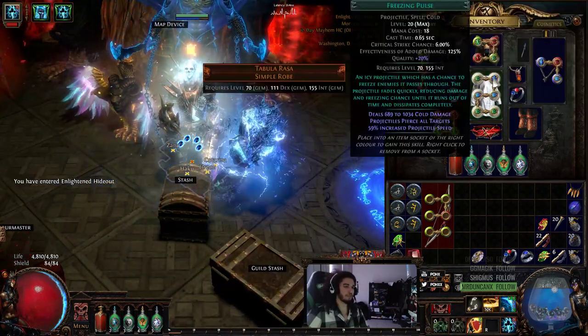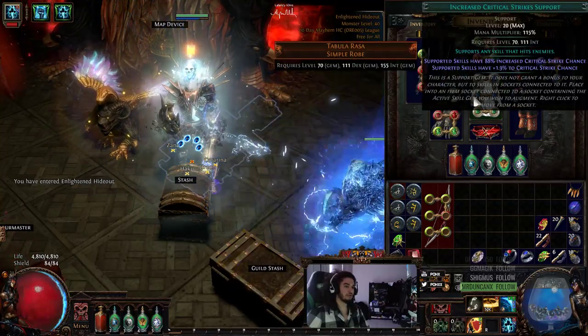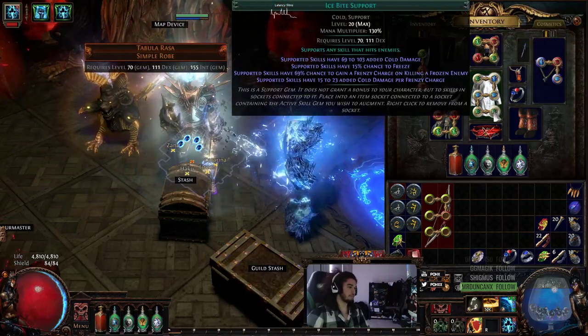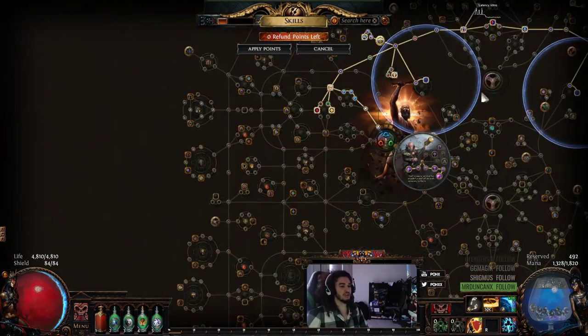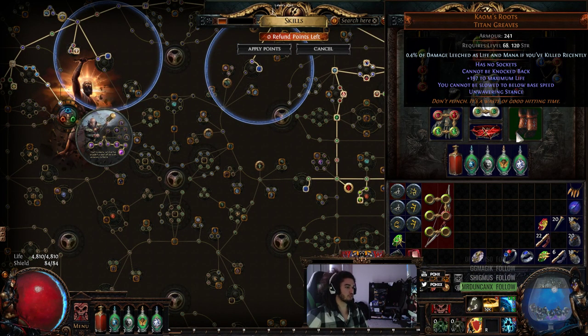We've got Hypothermia, Freezing Pulse, Spell Echo, Increased Critical Strike Chance, Added Cold, and Ice Bite. The reason I decided to go with Ice Bite — because I wasn't originally — is because frenzy charges in general are very strong. We decided we wanted to use Kalm's Roots, but if you use Kalm's Roots you're not going to have any movement speed because you're at minus 30%. So how do you make up for the lack of movement speed? The answer is shield charge.